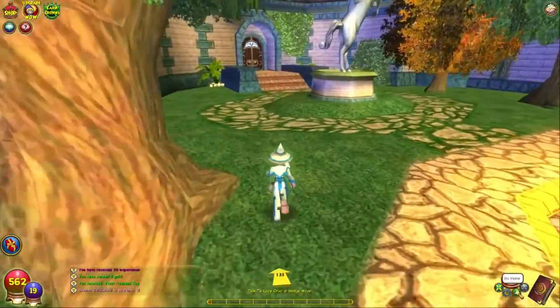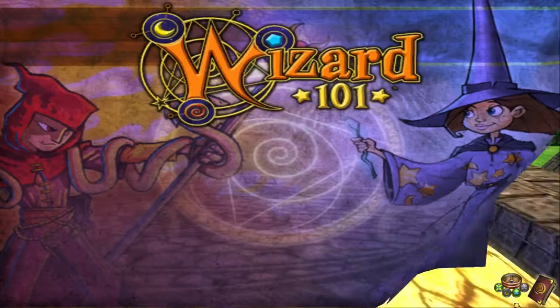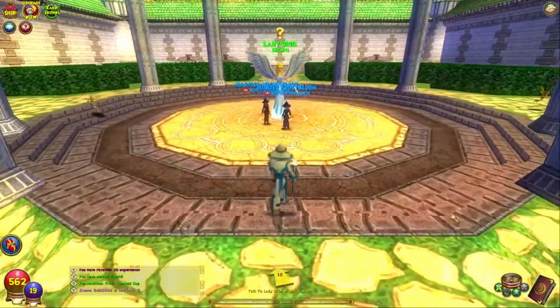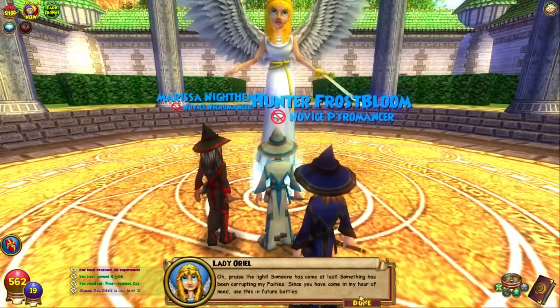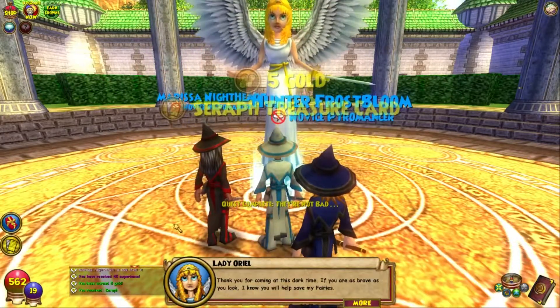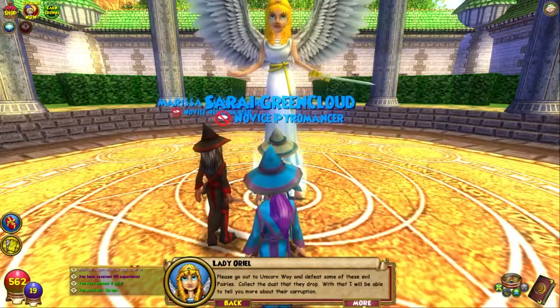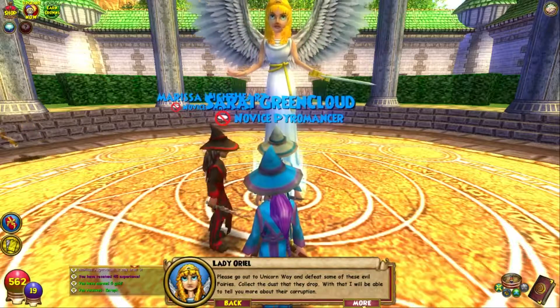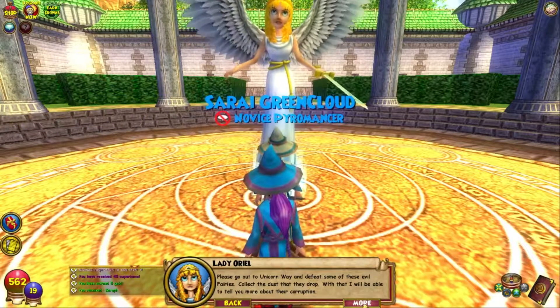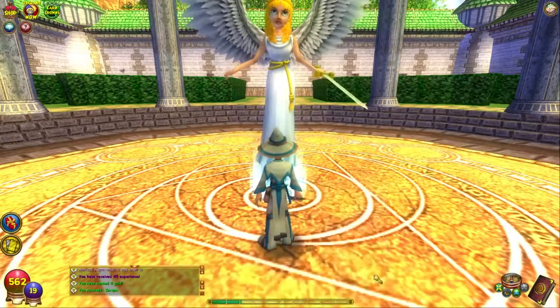Oh, praise the light — someone has come at last! Something has been corrupting my fairies. Since you have come in my hour of need, use this in future battles. Thank you for coming at this dark time — please go out to Unicorn Way and defeat some of these evil fairies, and collect the dust they drop. With that I'll be able to learn more about their corruption. These are collecting quests — you get them often, and when you're at higher levels the drop rate gets very low, making it very tedious.